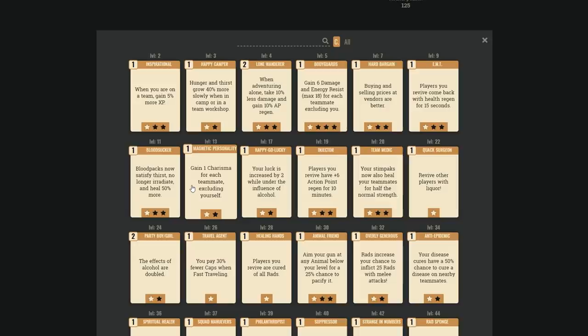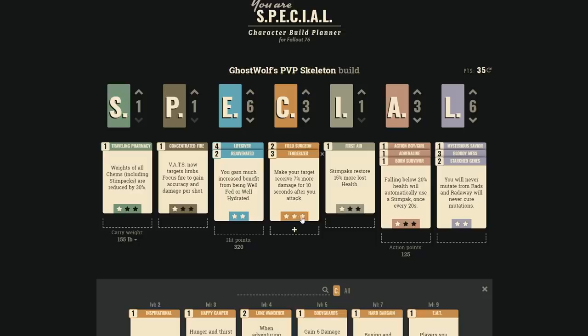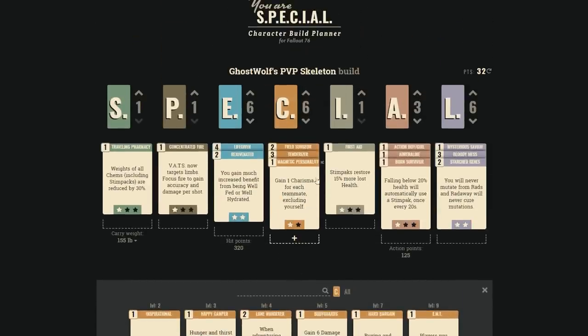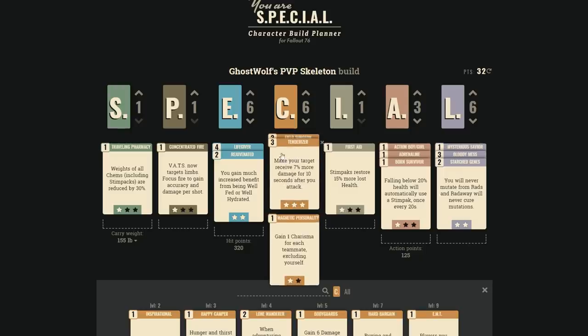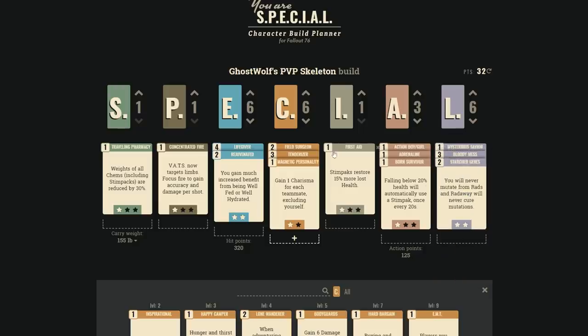Magnetic Personality is hugely underrated. It gives a Charisma bonus while in a team, letting you share higher-rank perks without spending as many Charisma stat points. For example, 6 Charisma plus two points of Magnetic Personality in a team of four functions as 9 Charisma — letting you share rank-three Tenderizer or even rank-three Bloody Mess, giving everyone on your team 15% more damage for just 6 base Charisma.